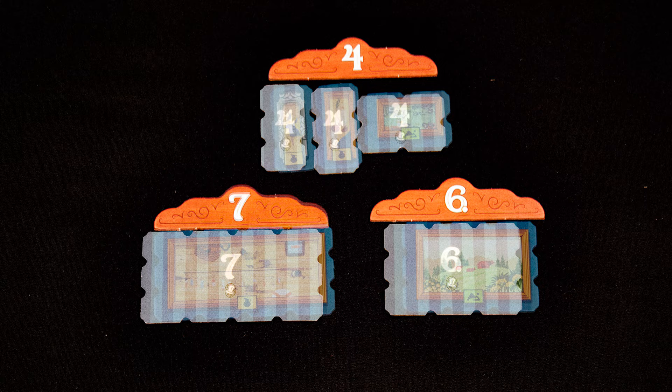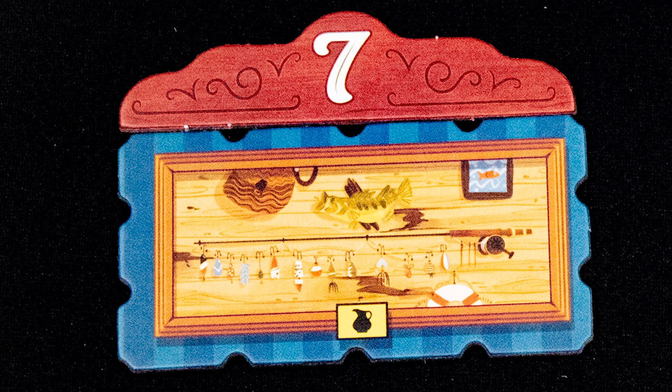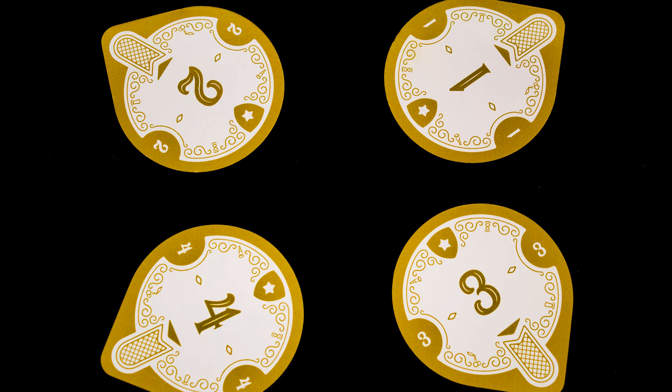Aside from size and rating, each painting has two major pieces of information: the type of painting it is, shown by the colored symbol, and what type of frame it has. Now the auction takes place, with each player secretly selecting one of their bid cards and placing it face down on their personal stack.